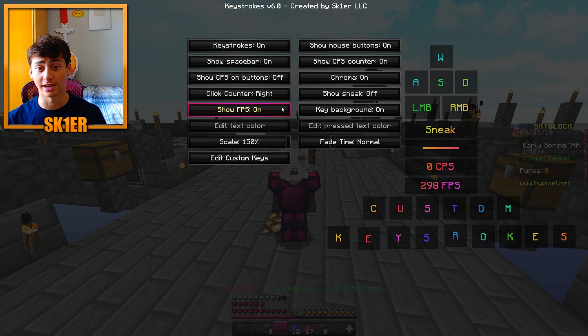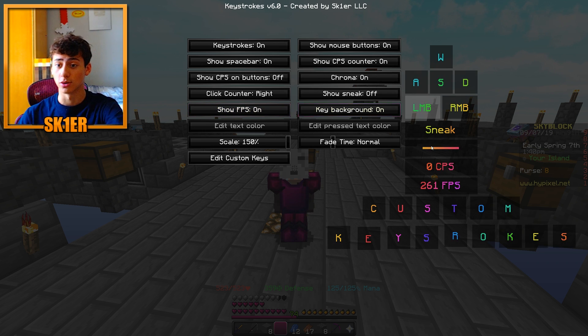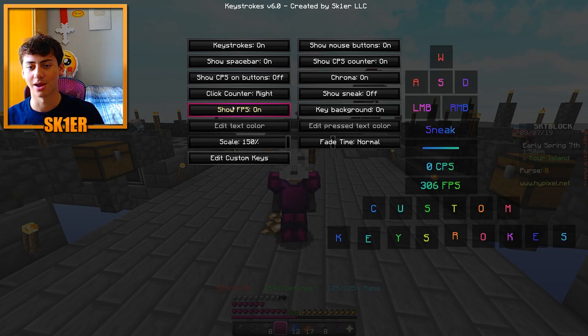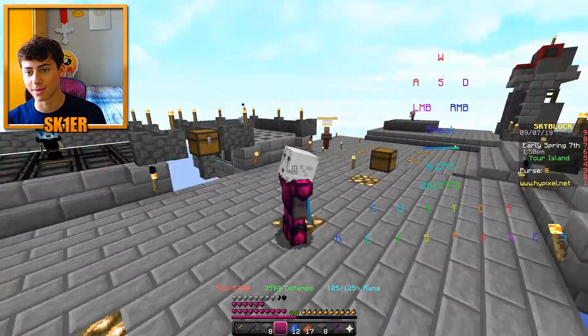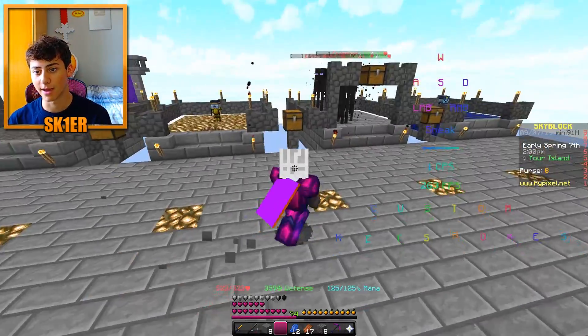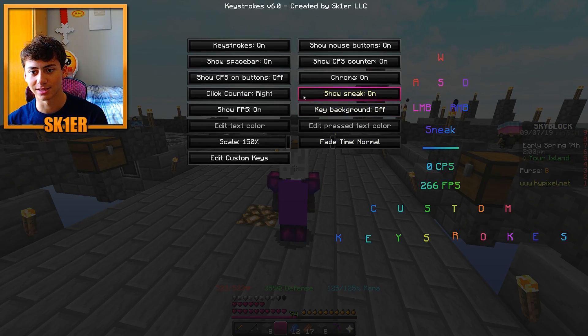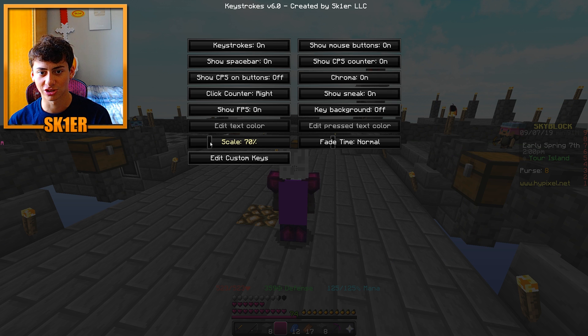New in v6, you can show your FPS — I asked for that, put it on the Trello, and about eight months later we finally did it. You can also turn off the key background if you just want the actual key display without the background. You can also move it around and change the scale.